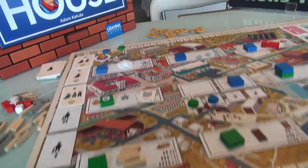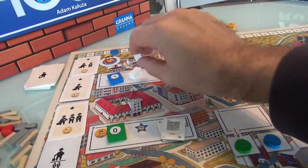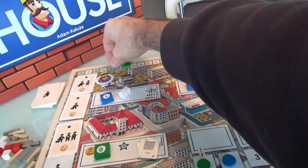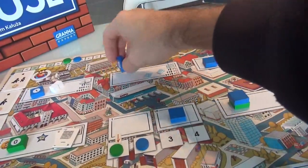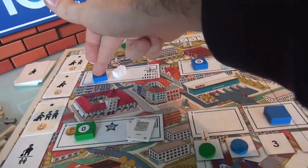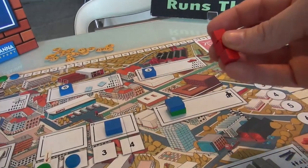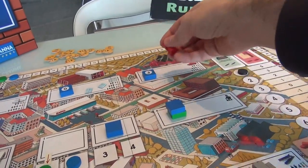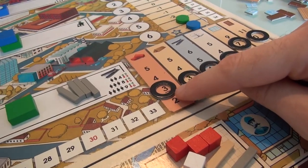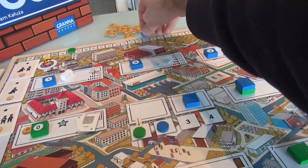Moving on to space number 3 — that's Jen, who put her 1 here. She gets to buy 1 concrete. Concrete currently costs 3 bucks, so Jen just paid 3 bucks. Moving on to space number 4, Jen is here again with a 0 — she is not going to buy anything; she just put this 0 so she could leapfrog over here to get some concrete. Space number 5: Jen got 3, so Jen is going to buy all 3 of these bricks. Bricks are currently at 3 bucks, so Jen just paid 9 bucks. If somebody else had tried to come here, they'd be out of luck.